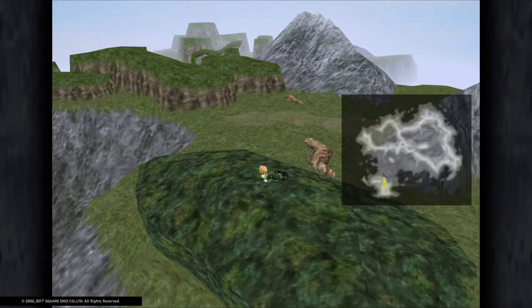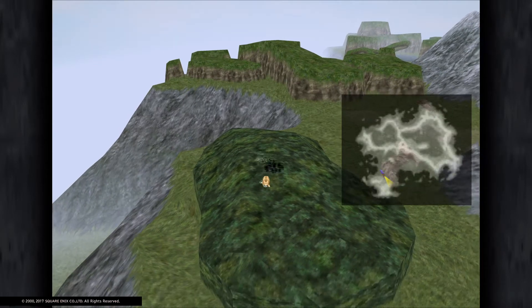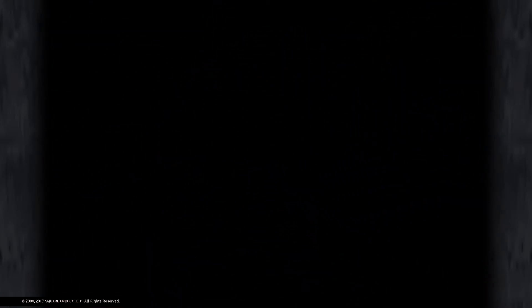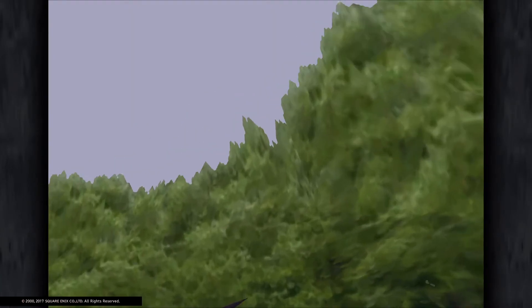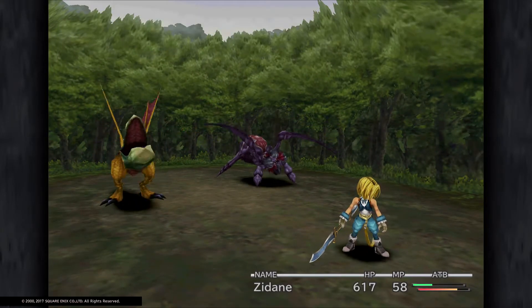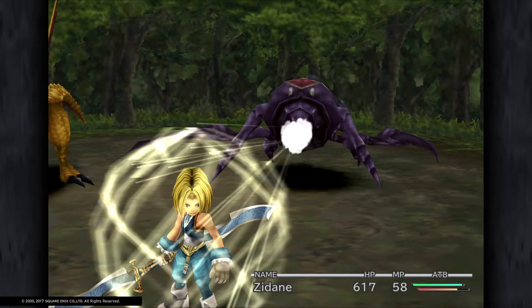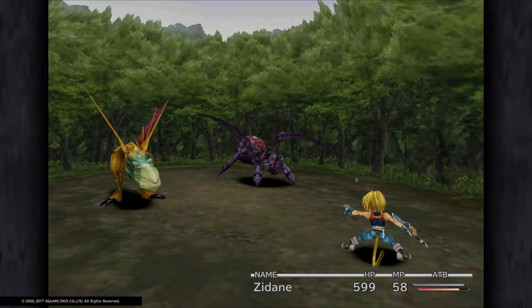The enemies here float, so Bird Killer should help. Final Fantasy die-hard fans should recognise them as soon as they see them. The spider we've already seen, and the beat thing — it's called the Axe Beak. You want to get rid of that first because it puts you to sleep.